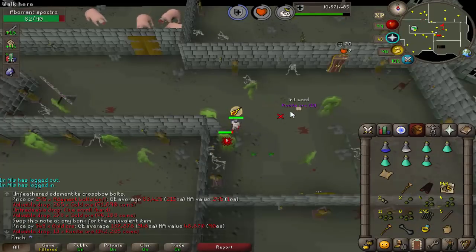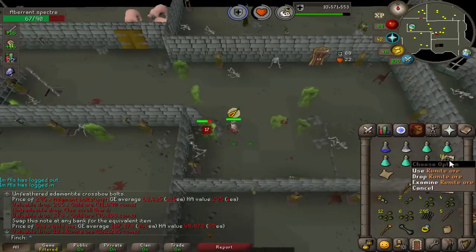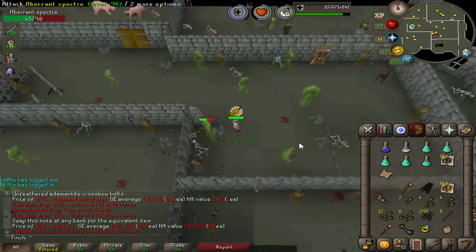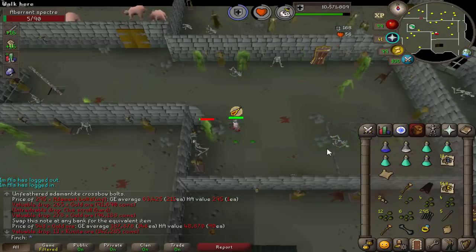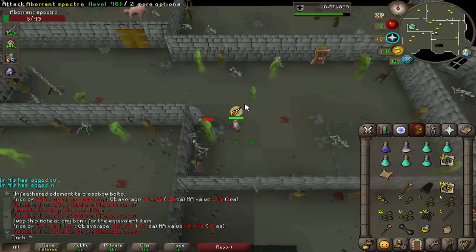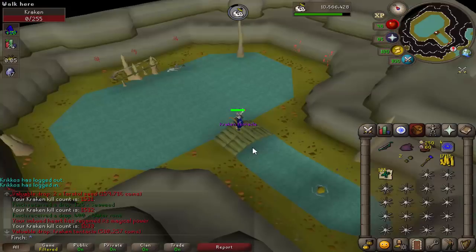Alright, that is the fourth roll on the special drop table — 13 rune ore. I really need to get a bigger sample size. Obviously one task isn't going to give a good idea of how often you're supposed to roll on this special table. It probably depends on what creature you're killing as well. It's very likely that it gets nerfed, but just for the time being, I'm just amazed that they've put this into the game.